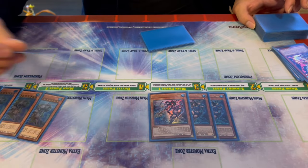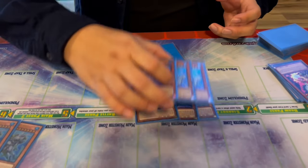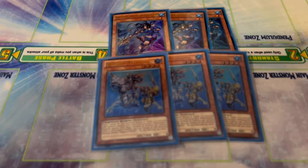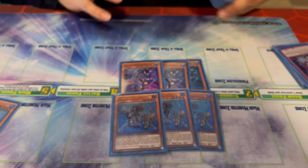If Neptabyss itself is sent to the graveyard to activate a Water monster's effect, it revives any Atlantean except another Neptabyss. So if you're discarding this off Pike, you bring back something like Dragoons — a level four to make overlay plays. Your most common dump target with Neptabyss will be the three Dragoons. Side note: these have gotten really expensive if you want to max-rate this deck — the entire deck here is max-rarity.